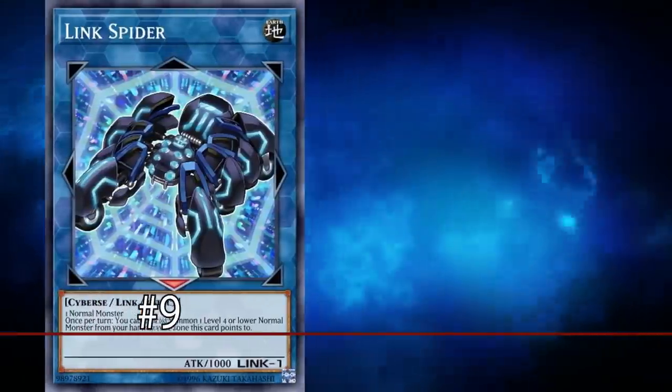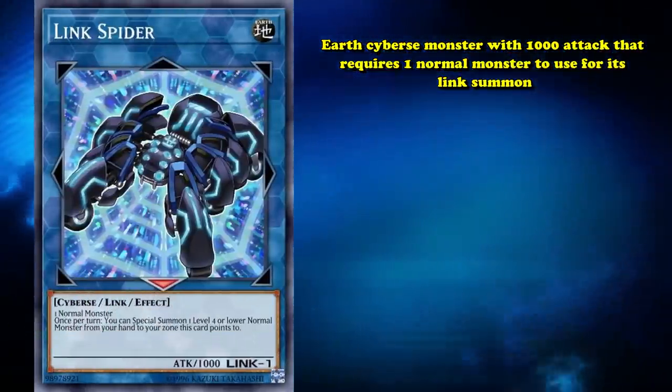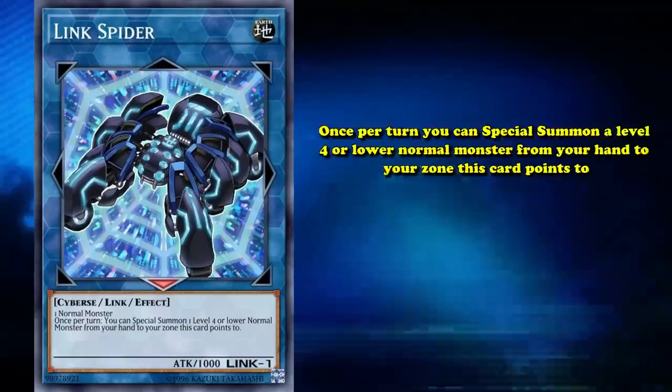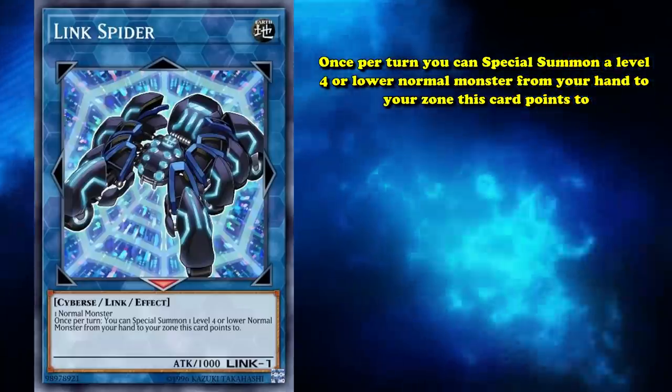Next up at number 9, we have Link Spider. This is an Earth Cyberse monster with 1000 attack that requires one normal monster to use for its Link summon. Its effect is that once per turn, you can special summon a level 4 or lower normal monster from your hand to a zone this card points to.